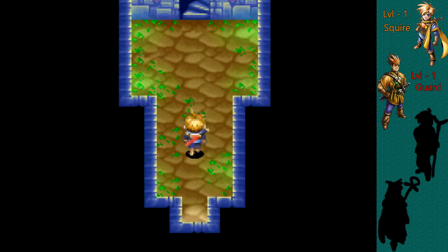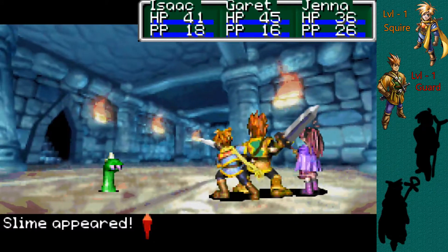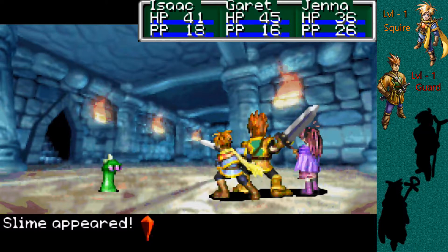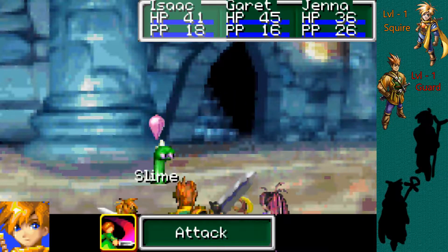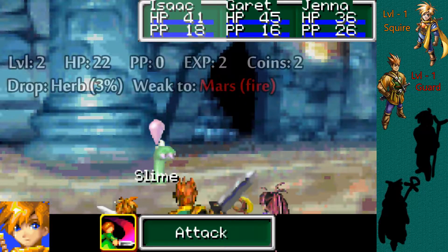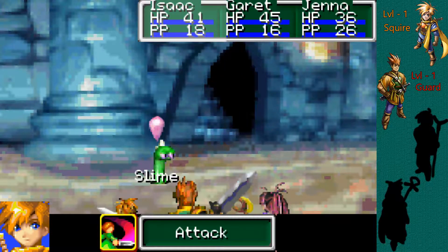Let's leave it here because we have ourselves a new enemy — the Slime! The Slime is a level 2 enemy, at least for right now, until we see the higher levels a little later. 22 HP, no synergy, 2 EXP, 2 coins, 3% chance of dropping an herb. It's weak against fire, which is kind of a lot of stuff around here.